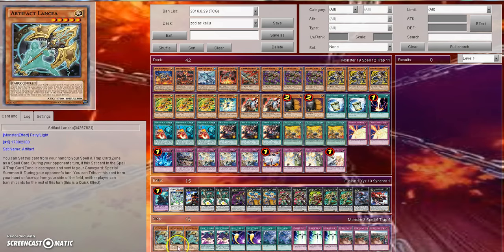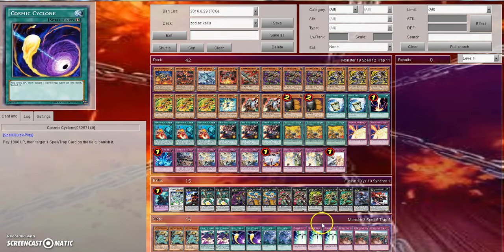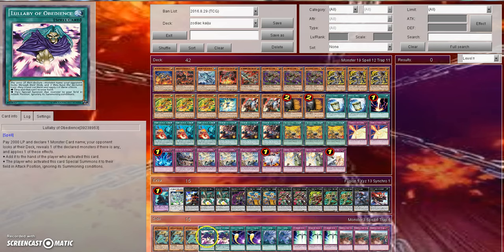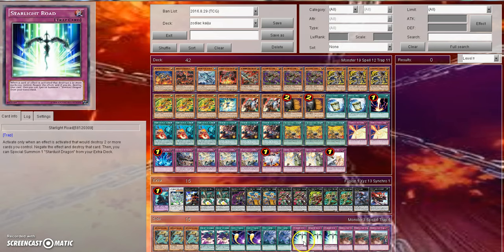If I had to go into YCS Atlanta with this side deck, I would, but I think there are still a couple changes I'd make — such as cutting Lullaby of Obedience and getting Twin Twisters into the main deck. I've never been a fan of Starlight Road. I've actually been leaning towards Dark Bribe because it's a generic countertrap. Yes, your opponent gets a draw card, but if you stop them with Dark Bribe, aren't you winning anyway?